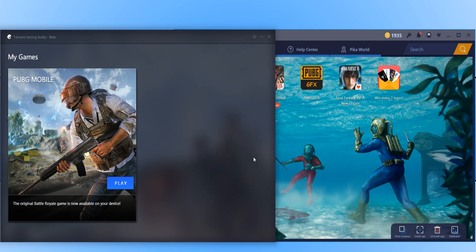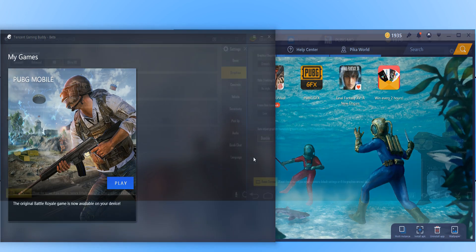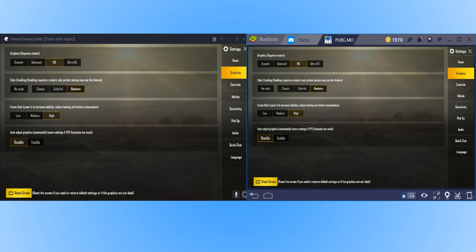It is now time to jump into the two emulators to see just how well each one performs. I will be using MSI Afterburner for the FPS overlay. Before we jump into game, I just wanted to show you what graphics settings we are using for PUBG. Both settings are on HD, the style is set to realistic, our frame rate is set to high, and auto adjust graphics is set to disabled.